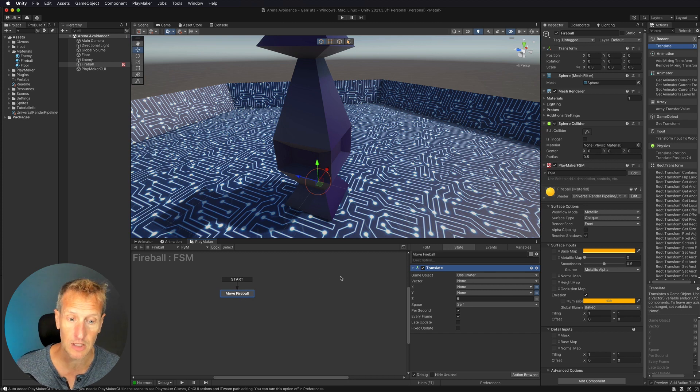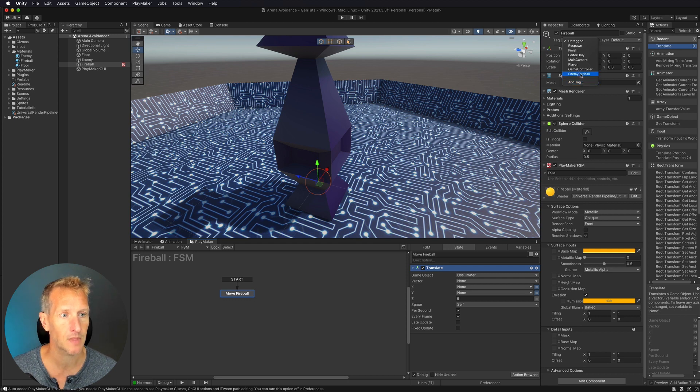The next thing we need to do is make sure we have a tag for this. I already set up a tag for 'enemy fireball,' so I'm going to tag it with that. That is going to move it back in space. The other thing I want to make sure is that my sphere collider is set to trigger, so we'll be able to detect if we've hit our player with this trigger collider.